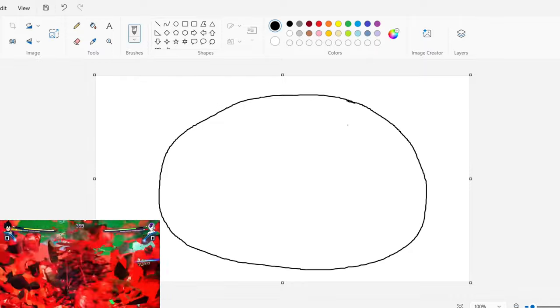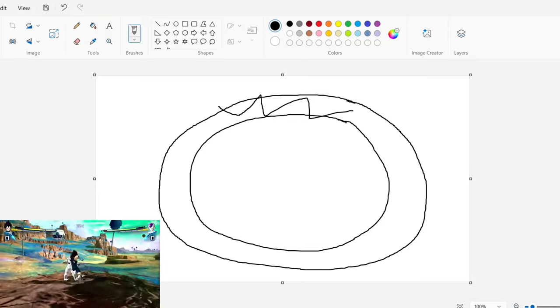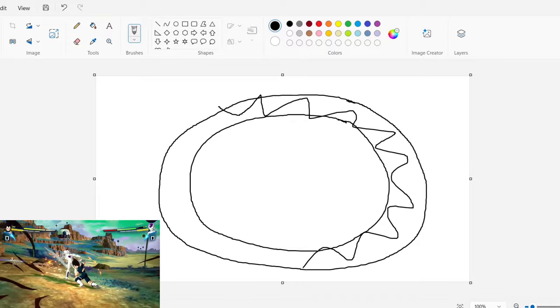So I'm just going to draw the Tournament of Power stage here. I know that's kind of ovally instead of like a circle, but we have the little outline — I think there's like those little triangle things on the outside.